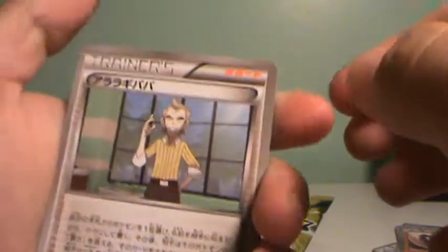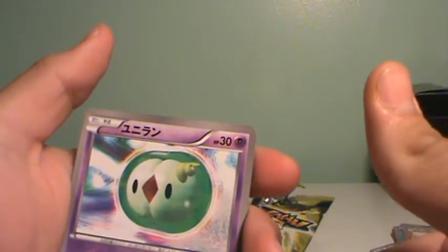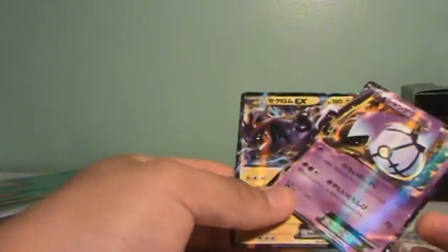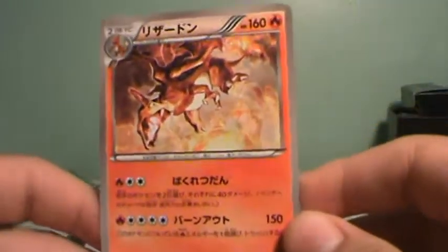I just love the back of these cards and they feel a lot different. This is Professor Juniper — Juniper's father — Servine, Solosis, another Seismitoad, and an Emboar. Pretty sweet. The best cards I pulled from these packs were the Zekrom EX, the Chandelure EX, and this Charizard.